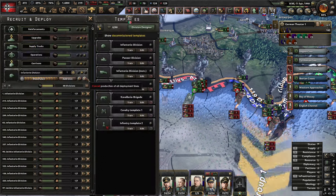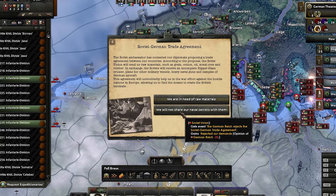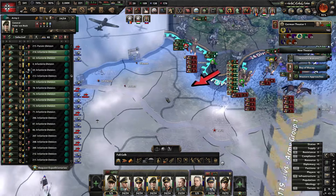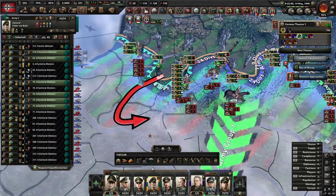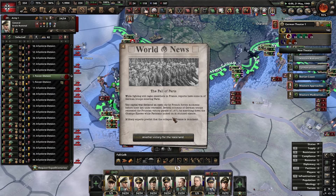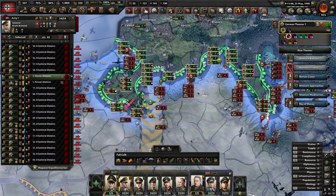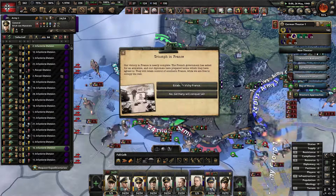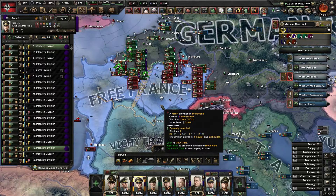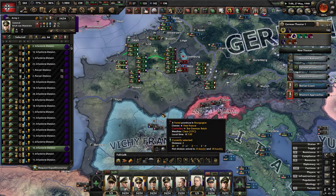We are lacking a lot of guns but we did try to recruit a load. We can't build tanks but there's a gap - beeline for Paris, push and hold, pin them in, take Paris and cap them quickly. Paris is done - come on, give me the event for Vichy. There we go, try it from France, establish Vichy France. France is ours - load of equipment as well, thank you very much.